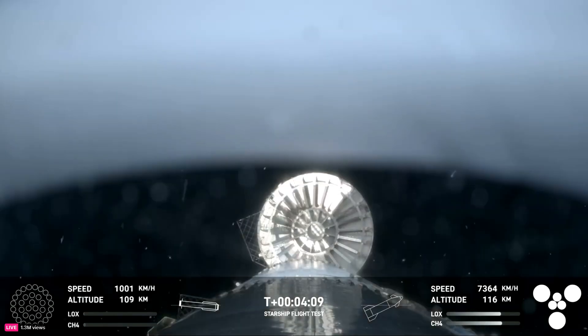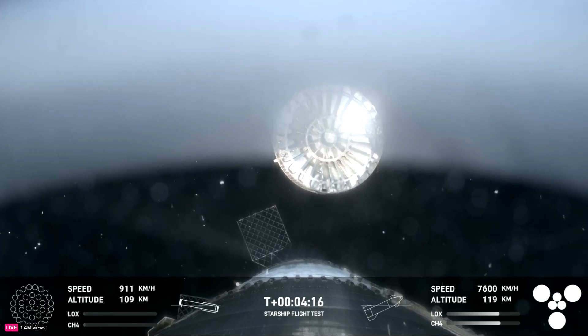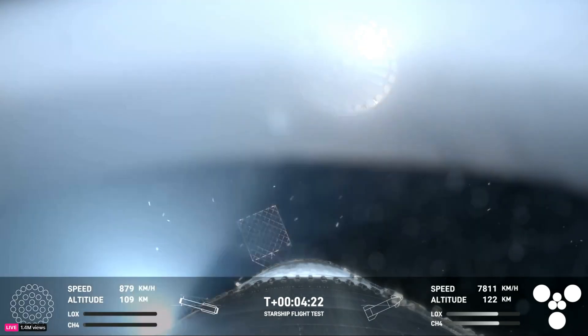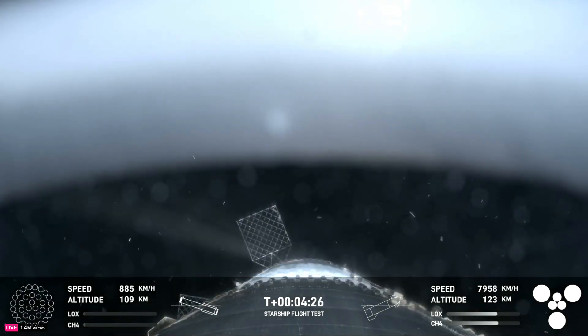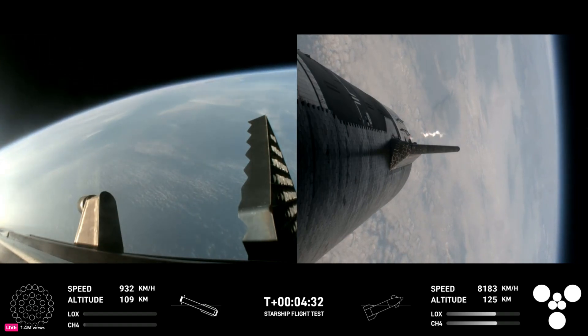Right here is our view of the jettisoned hot stage. As we mentioned, this is a temporary fix to help reduce the weight of the booster. Future iterations will have a lighter weight integrated hot stage structure that won't need to be jettisoned.